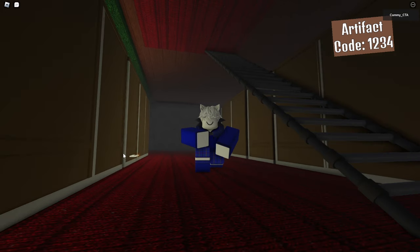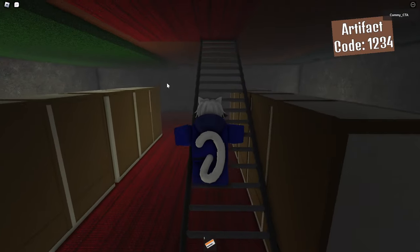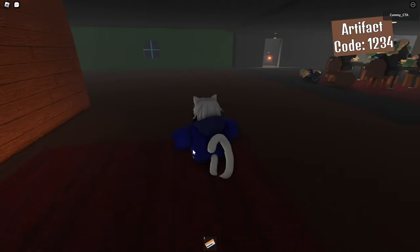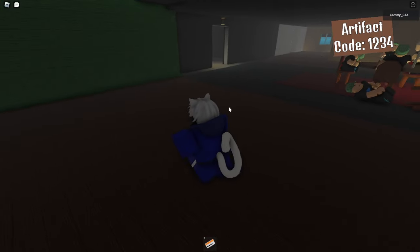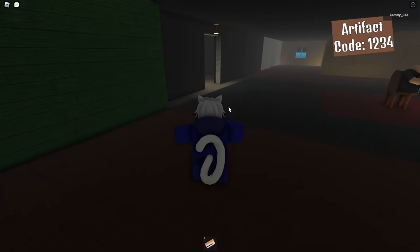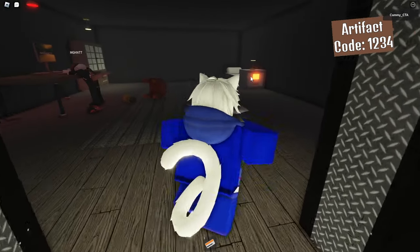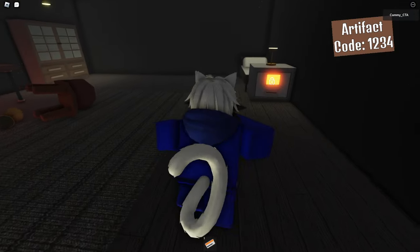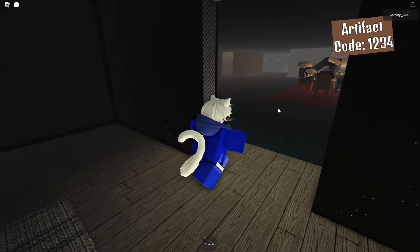I've slipped down into here. Well, conveniently there's a ladder here — that's good, otherwise I would've been stuck here forever. I'll leave this bit till last because I'm unsure of that bit. Anyway, time to go here and unlock the safe. This will give me the yellow key.